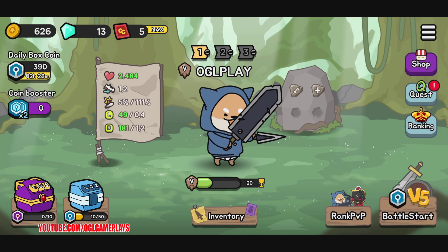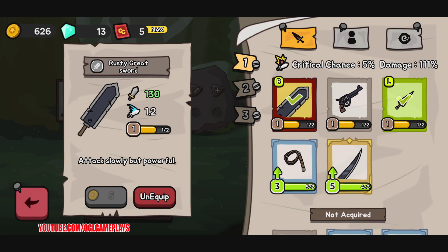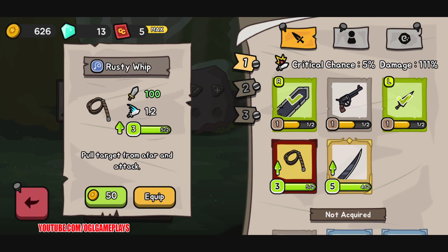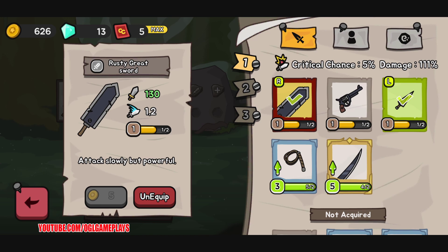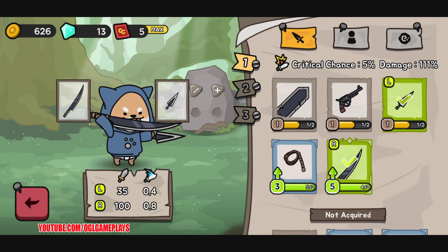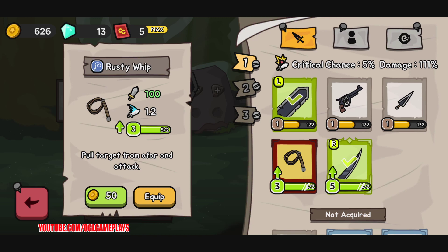Let's go to the inventory. We have stats like 130, 35, 35, 100, and 100. If I upgrade them all it would be 400. We have different colors for equipment — left and right slots — and this one is really fast.